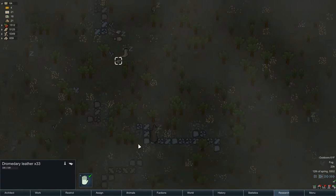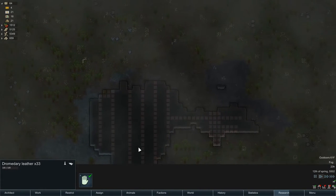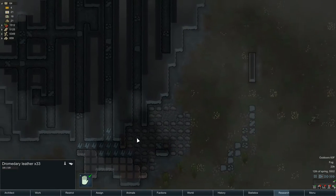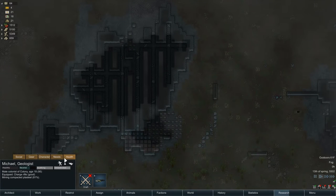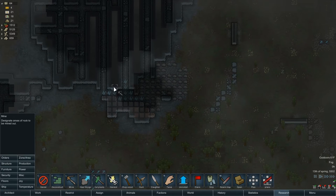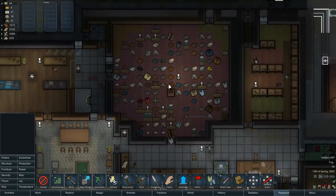What else is down here — a couple pieces of dromedary leather left, lots of leather out here but nothing else sitting out. I've pulled the miners off that work because they've got quite a bit built up. I'd love to see that steel hauled in, but I left Michael on that because he wasn't good at growing. Let's mark these guys — one, two, three, four, five. I think we're fine here.